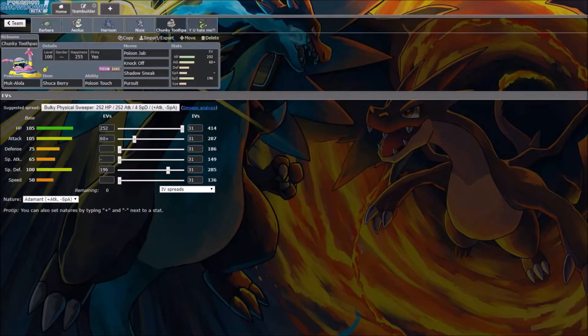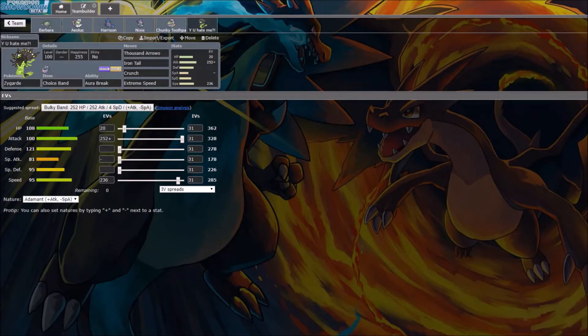Last but not least, Choice Band Zygarde at 50% with 1000 Arrows, Iron Tail, Crunch, and Extreme Speed. Crunch is mainly there for Musharna if he brings that, though I don't expect it. Iron Tail is there for Altaria. 1000 Arrows and Extreme Speed — just STAB and priority. Max attack, almost max speed for the Altaria, Adamant Nature, and the rest in HP. I was fiddling with a Dragon Dance set — first had a Sub DD set like last week, but I didn't really have anything to set up on for free, so I switched to Yache Berry and then to Choice Band.